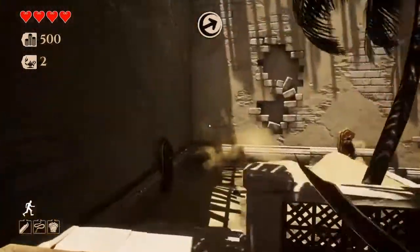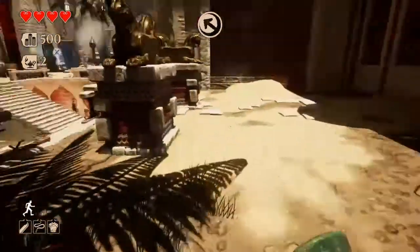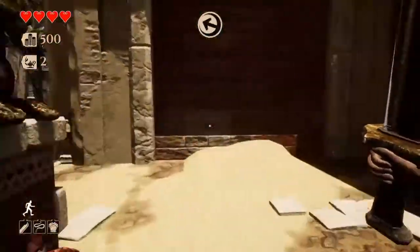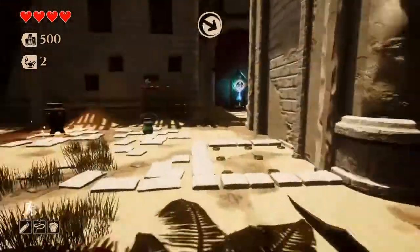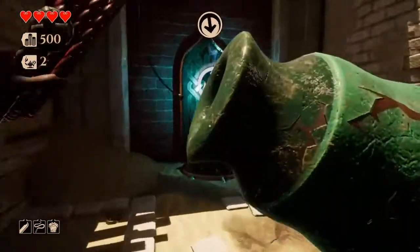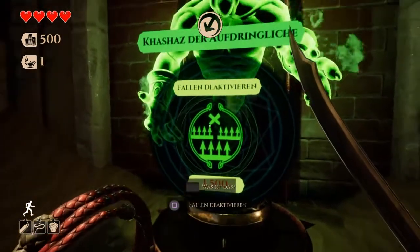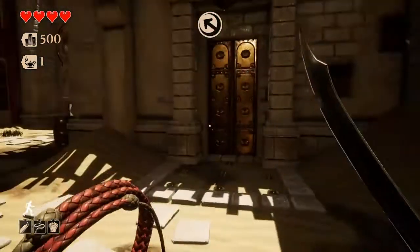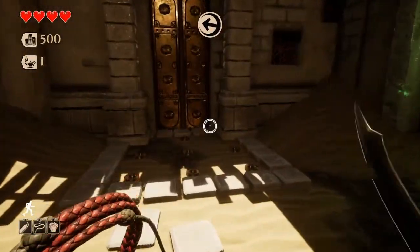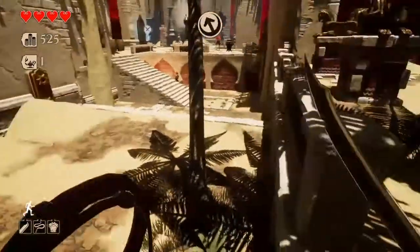Zum Glück hat er uns nicht getroffen. Interessant – wir können so eine Tonvase auch herholen, mit der Peitsche. Das wusste ich auf jeden Fall noch nicht. Hier können wir uns ganz kurz etwas kaufen – Fallen deaktivieren oder wünschen. Wir wünschen uns mal ganz kurz etwas. Jetzt verstehe ich das ganze Zeug auch so ein wenig: Wir haben diese Zauberlampe unter unserem Geldsymbol, und damit können wir uns halt immer etwas wünschen.